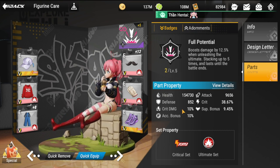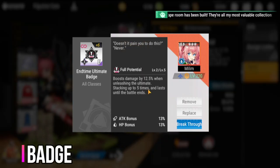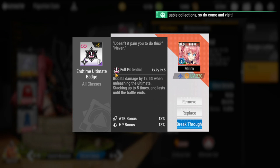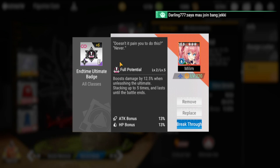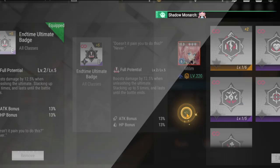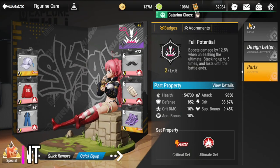For her badge, the first option is the End Time Ultimate Badge, geared toward more damage for her ultimate, and easier to bring up to level 12 or 14. The other badge to consider is the Thunder Summoner or Eternal Nightmare badge, which boosts attack speed by 10% and gives basic attacks a 21% chance to bounce lightning four times, each dealing 80% of attack. This is better suited for a passive-focused build.